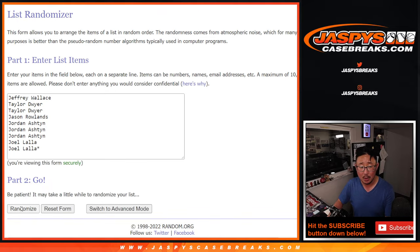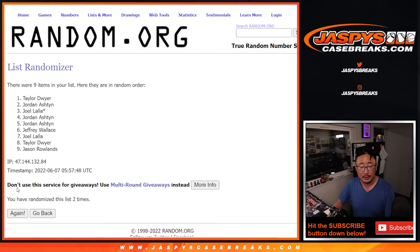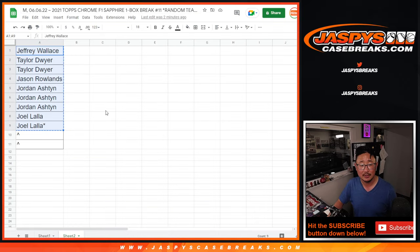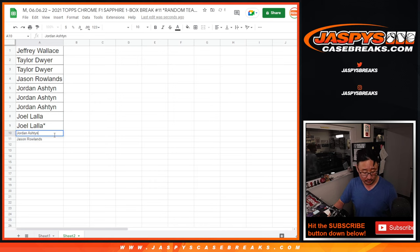One, two, three, four, five, and sixth and final time. After six, we got Jordan and Jason with extra spots. So a little two-for-one action for both of you. Thank you.